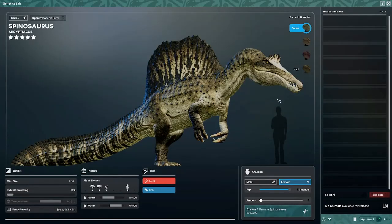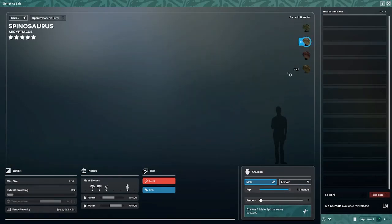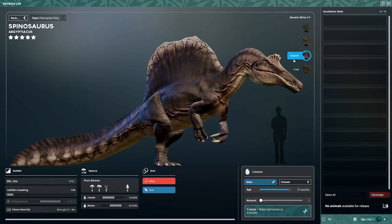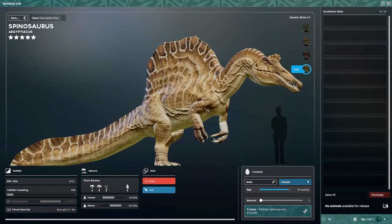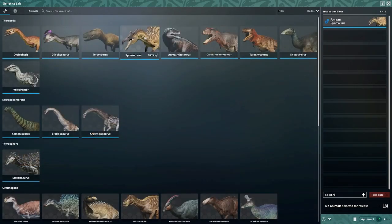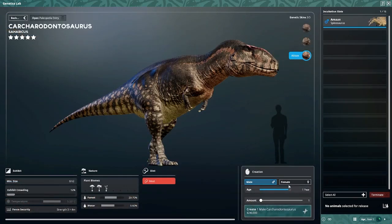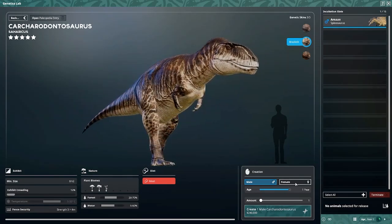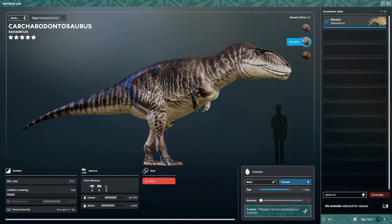Let's look at the skins. For Spinosaurus we have Sobek — not sexually dimorphic — then Emet, Sobek, Towarit, and Happy. Happy is the one with two sexually dimorphic variants. Then for Carcharodontosaurus we have Brackish — that's the sexually dimorphic skin — and then Blaze. The female for Brackish looks beautiful.